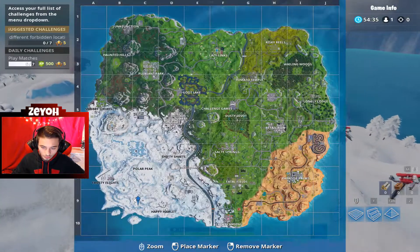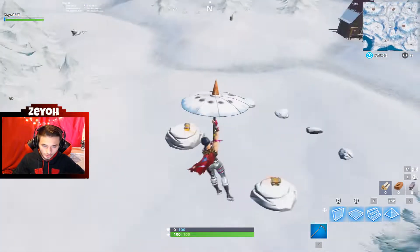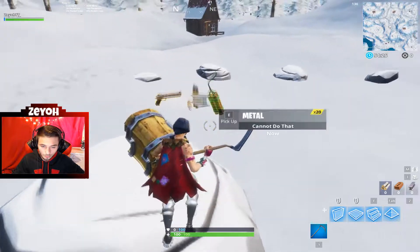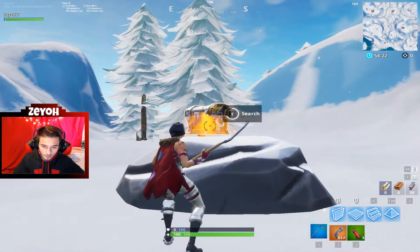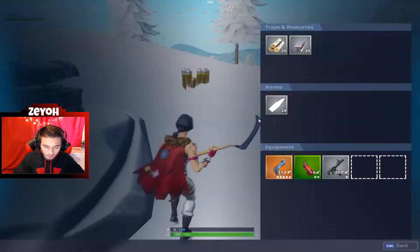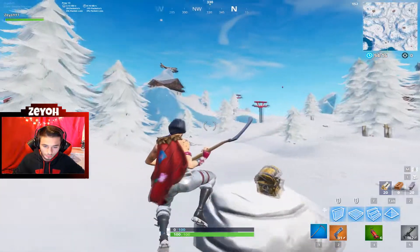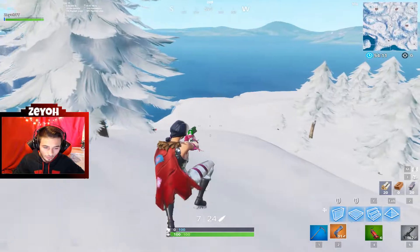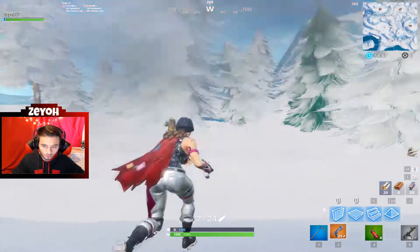So the first spot I'm gonna teach you is right here. There is actually a secret spot where there's a little lodge right here with some chests. Most people don't know about this spot, so this is a really good landing place, especially because it's not gonna be heavily contested. There's not gonna be many people going here, and there's a bunch of little houses around it just in case someone does happen to know it.